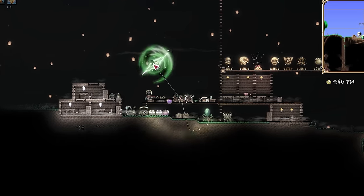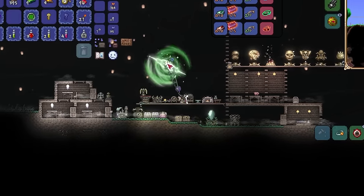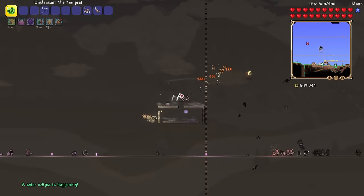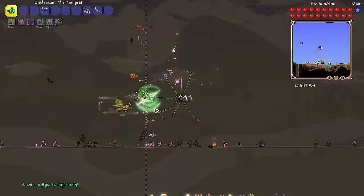I took the Smudge yo-yo from my chest and upgraded it to the True Smudge. Now we have three true yo-yos. We take out our three true yo-yos, put them in a blender with some other materials procured from the Solar Eclipse, and for the first time in our playthrough we create something that not even God understands — we create something called the Tempest yo-yo.